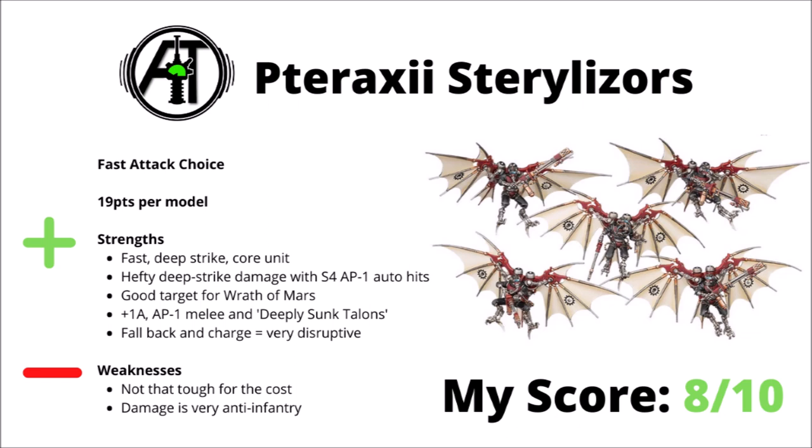On a more positive note though, we have the Pteraxii Sterylizors, a Fast Attack choice at 19 points per model. For the couple of points extra over the Skystalkers, you do get quite a lot more. Again they're a fast, deep striking core unit, but rather than having a flurry of strength 3 AP nothing attacks, they hit really quite hard as an anti-infantry punch with a bunch of strength 4 AP minus 1 auto-flamer hits. They can be a good target for Wrath of Mars if you're playing Mars, and should have quite a decent chance of getting the max 6 mortal wounds. Unlike the Skystalkers, they can also do a bit of skirmishy melee with +1 attack and an extra AP minus 1 on the charge, then stopping the enemy falling back with their deeply sunken talons. Their fallback and charge rule really is quite disruptive as well — if you do manage to lock up an enemy unit on the edge of the board, they really could be moving quite quickly and charging into other enemy threats later on. Booster Thrust is great for them, allowing them to jump around the board towards the end of the game. I think they're quite a solid little anti-infantry utility unit — perhaps their main weaknesses are that they're not all that tough for the cost, and their damage is quite anti-infantry focused. Overall, pretty useful — I've scored them an 8 out of 10.